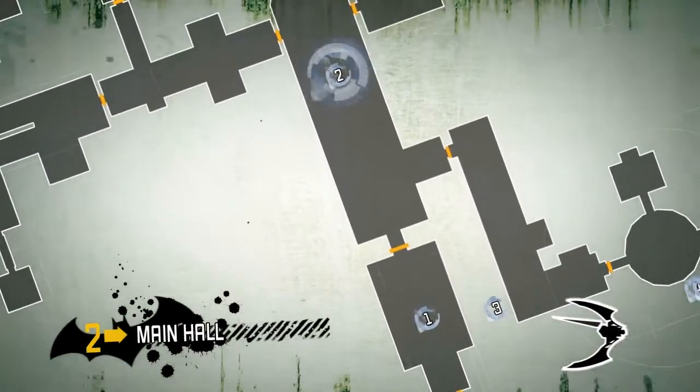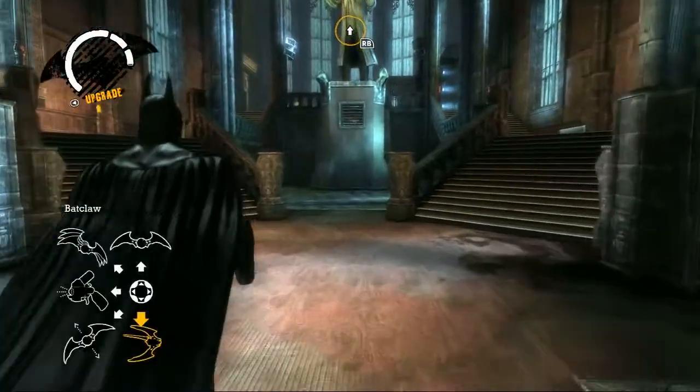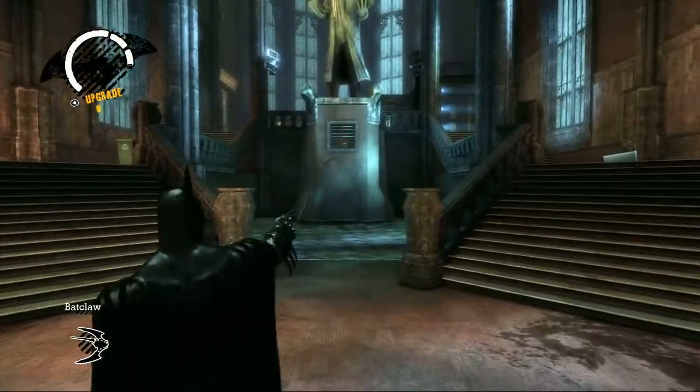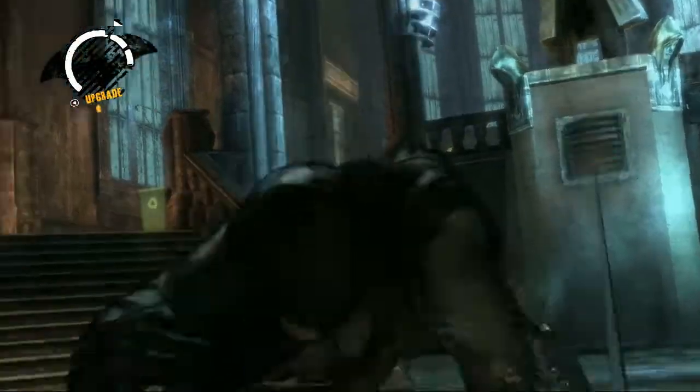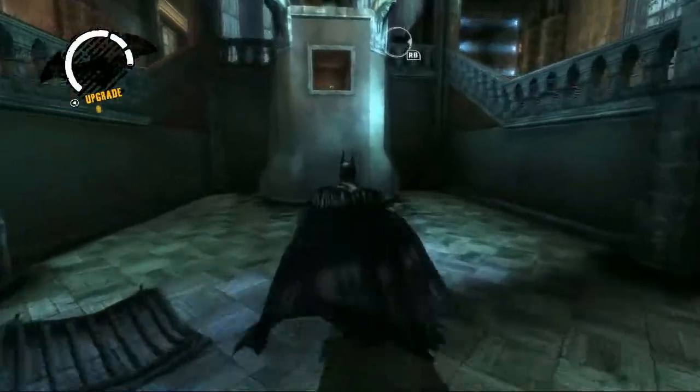The main hall is home to the next trophy. Locate the grate underneath the large statue, and use the Bat Claw to rip it off. Hop inside to pick it up.